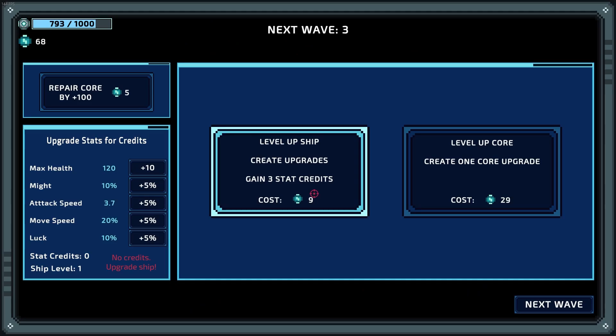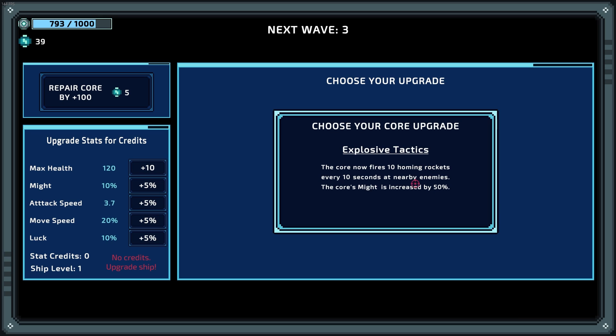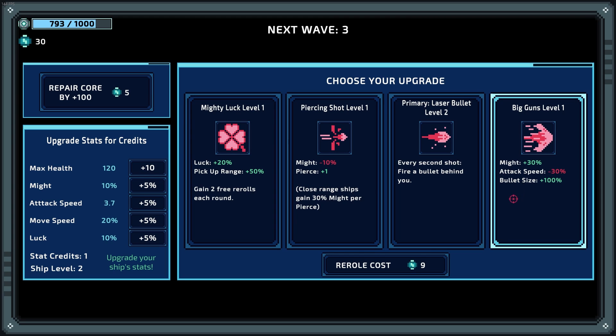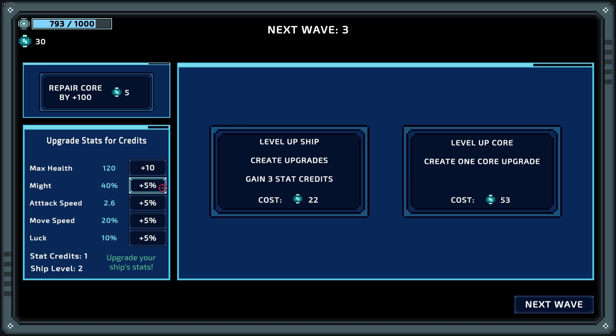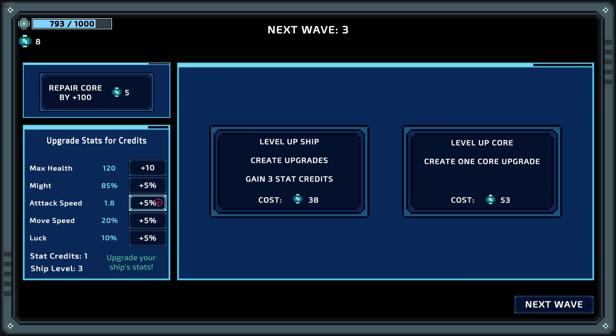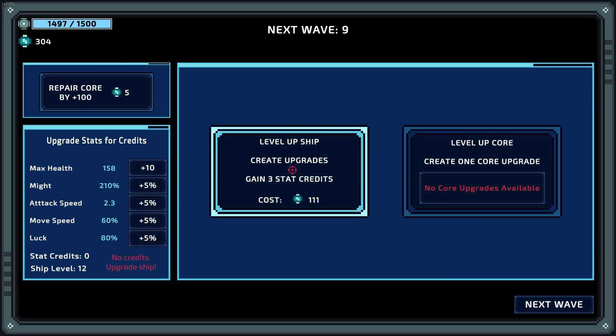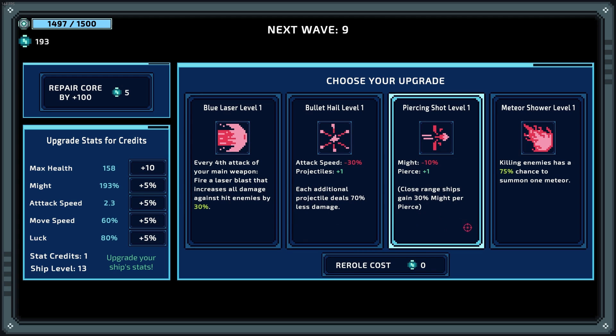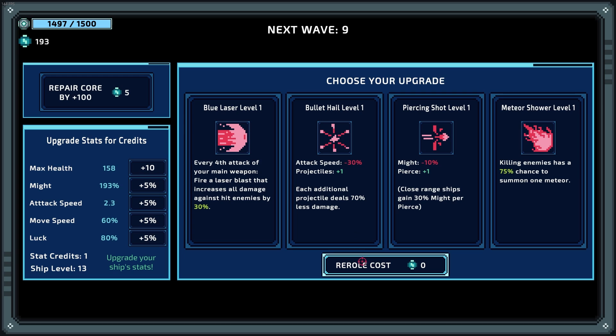After a wave ends, the action stops and you're taken to a screen where you can choose between spending your currency on leveling up your ship, leveling up your core, or repairing your core. I found it most beneficial to get your core upgraded as quickly as possible, giving it more health to survive hits while also having the ability to dish out a ton of damage using unique weapons as it gets leveled up. Ship upgrades give awesome enhancements ranging from survivability upgrades like turning incoming damage into a passive auto attack, to basic increases in attack speed, move speed, and max health.